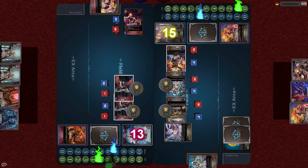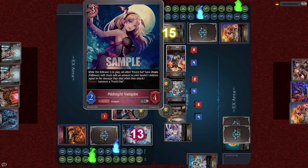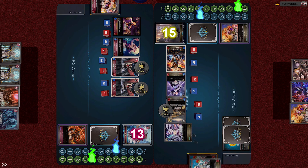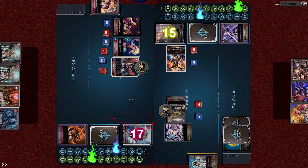Luna gains to 7. She just drew into the worst card for Iris. Paying 3 cost, Luna plays the Midnight Vampire. On fanfare, summon a Forest Bat. And while she is in play, all allied Forest Bats gain Drain. The bottom Forest Bat attacks Guardian Nun and both are killed. But with the Forest Bat's Drain, Luna recovers back to 15 life. Next, the second Forest Bat attacks the Angelic Sword Maiden, sacrificing itself to deal 2 damage, and Luna recovers to 17 with Drain.